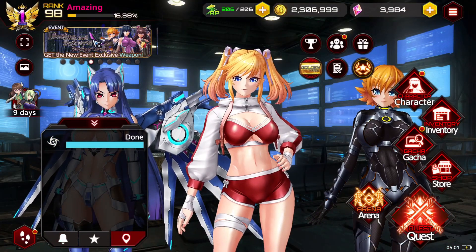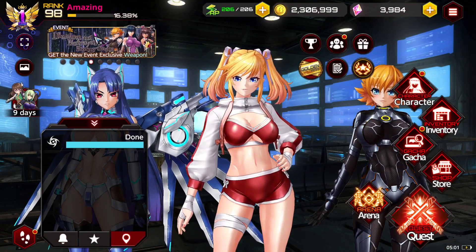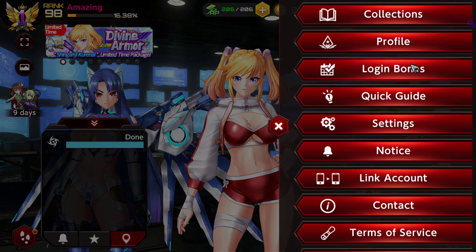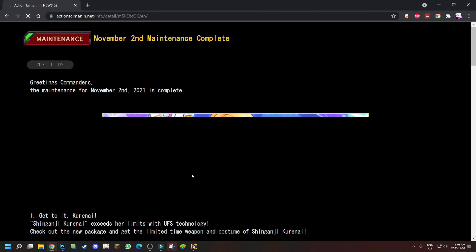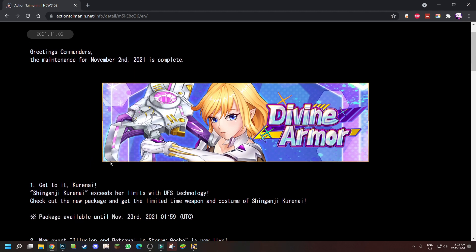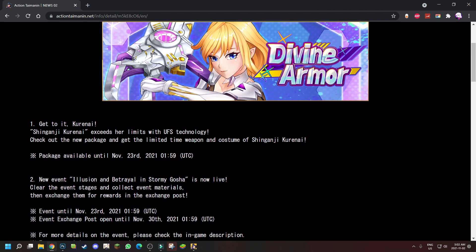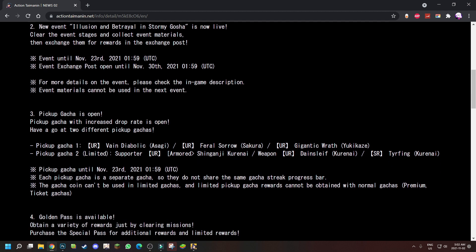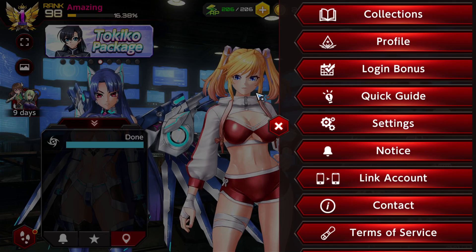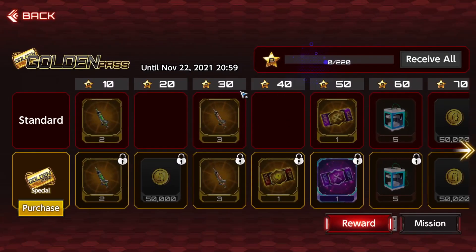Let me check the update notice. Maintenance complete - here we go. So the Coordinai outfit package, the new event 'Illusion in Betrayal,' and the stormy gacha are all live. That's pretty cool.